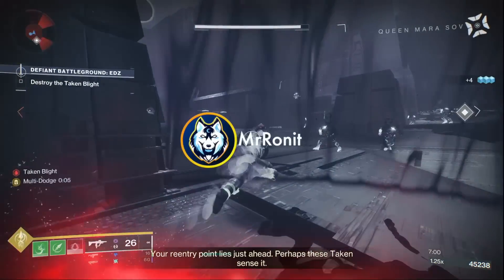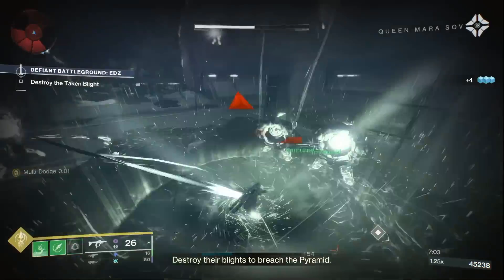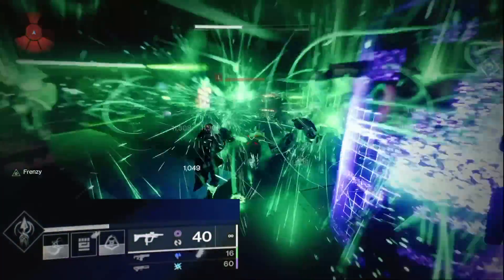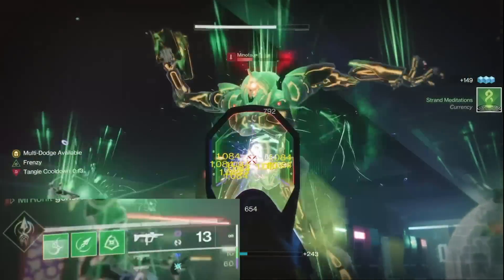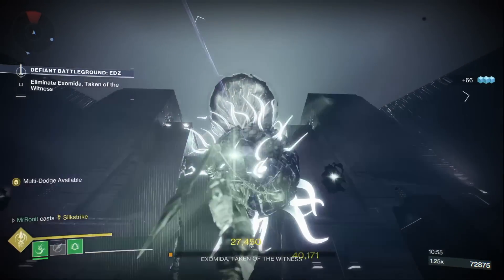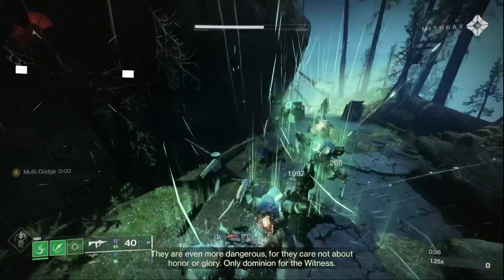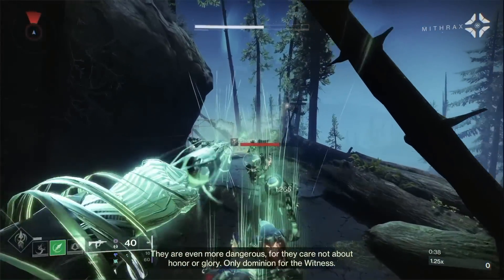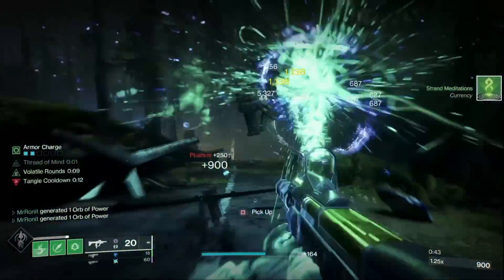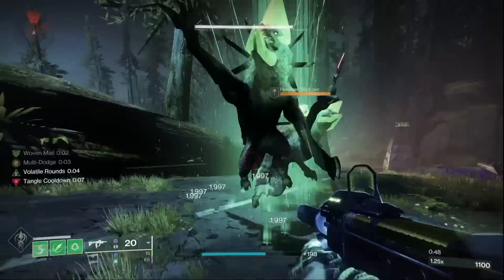This Strand Hunter build has it all. We can absolutely dominate the battlefield by slamming four times in a row and suspending everything in sight. We can literally get half our super back with one grapple melee thanks to our mod setup, and the Hunter Strand super is the highest DPS super in the game currently. On top of that we get 60% damage resist, health regeneration, volatile rounds, and insane ability regeneration so you can repeat the core gameplay loop effortlessly.